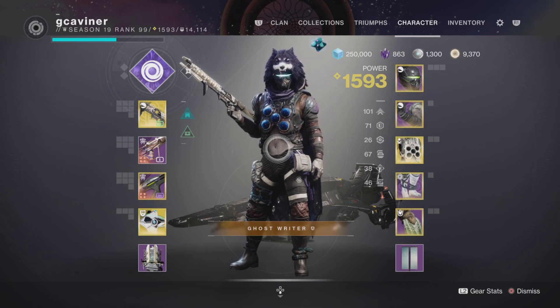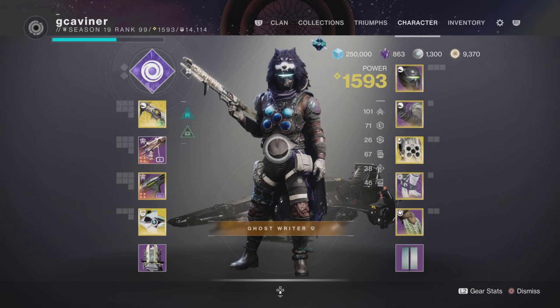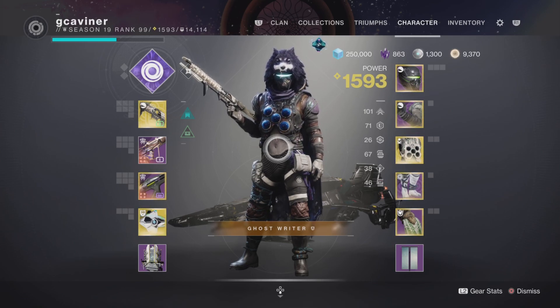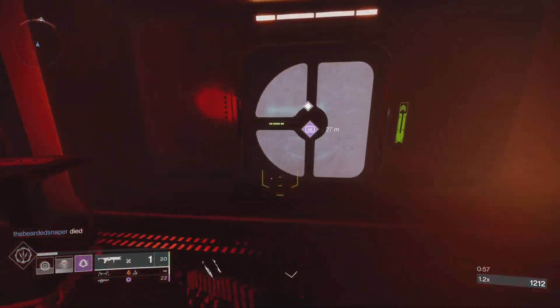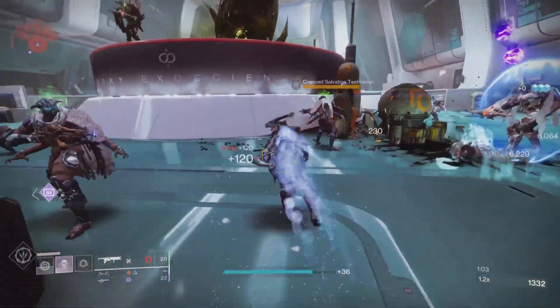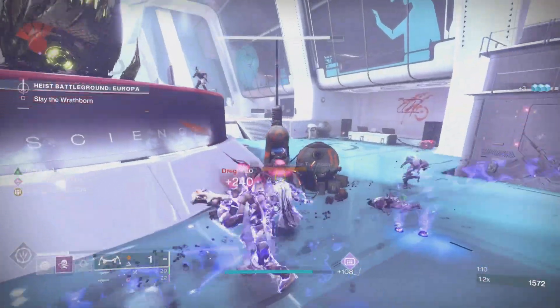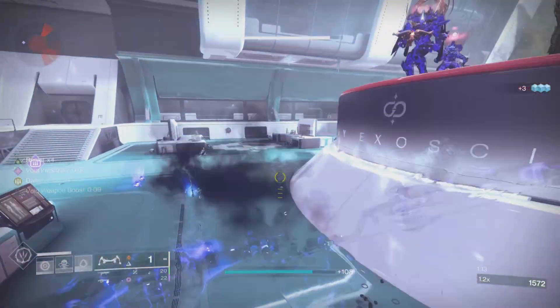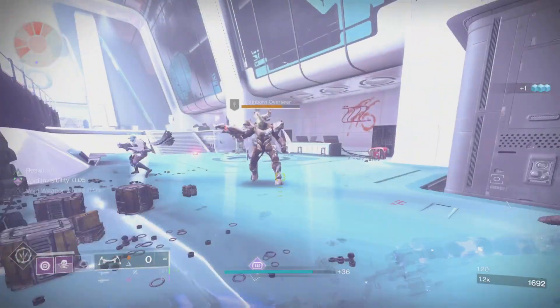The trick to this build is how you use your abilities and the timing, mostly. It's not really about the mods and everything. I'm going to have some gameplay here and try to explain what's going on as it goes, so you can understand how to best use this build. The gameplay is just from regular Heist Battlegrounds. So for the combo of invisibility to work, you want to use your Shadow Dive, giving you 9 seconds of invisibility. And before the timer runs out, you use your dodge while still invisible, because it refreshes your invis to 9 seconds instead of the 7 seconds for Vanishing Step.